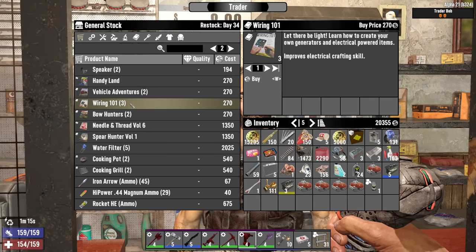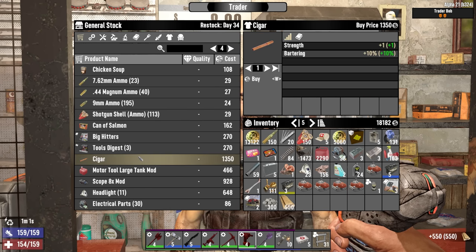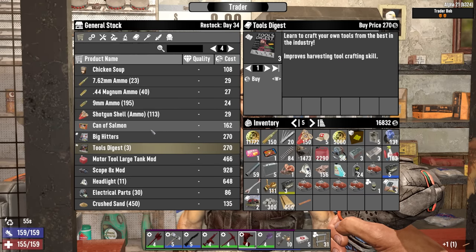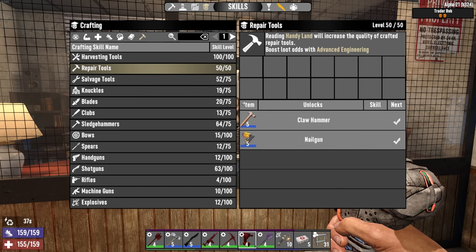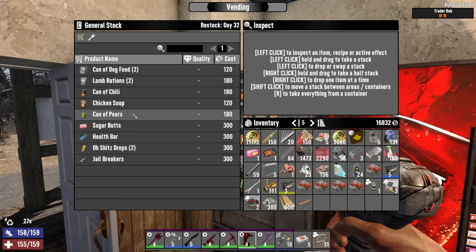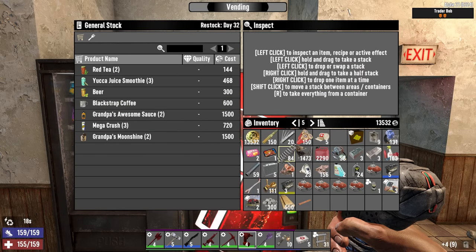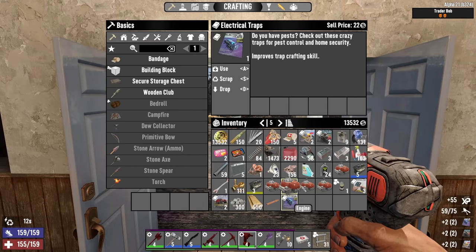What about you, Bobby? He does have the wiring books that we need - three of them in fact - and two vehicle books. Oh my god, he's got a cigar! Bobby, thank you so much! He's also got some tool magazines. Harvesting tools? Yeah, we're definitely all set on that - we can craft the quality five auger and chainsaw if we want. We're good on repair tools and salvage tools too. We've got the quality four impact driver, so yeah we're all set on tool stuff.